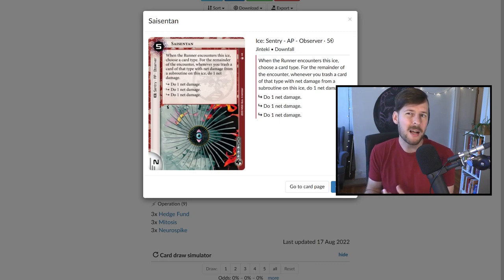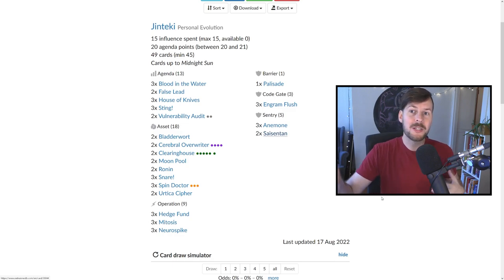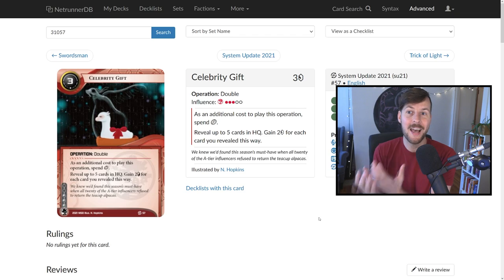That is the list. There are some large problems — the biggest is economy, and I don't know how to solve it. The old Jinteki decks used to click for credits a lot and had a 3/1 agenda called Gila Hands Arcology as economy, but we don't have anything like that. You're going to spend a lot of turns clicking for credits, staying over four. There are economy cards you can add — Hansei Review is the easiest, though trashing cards from hand is hard and we don't have much recursion. Celebrity Gift is another easy option, though I detest this card — I really dislike showing the runner when we have Blood in the Water in hand, as two points is a lot for a single agenda in this deck.